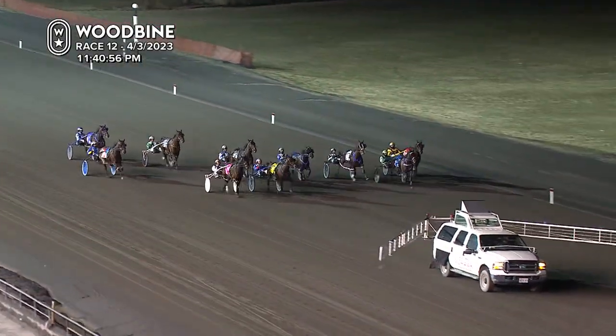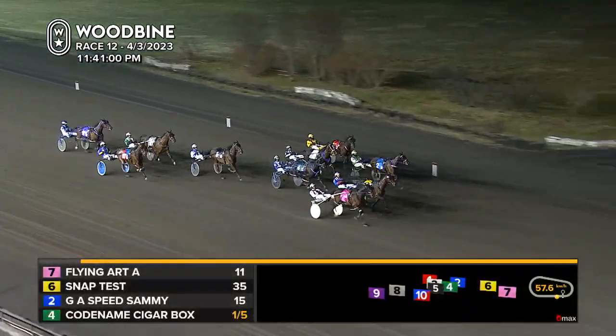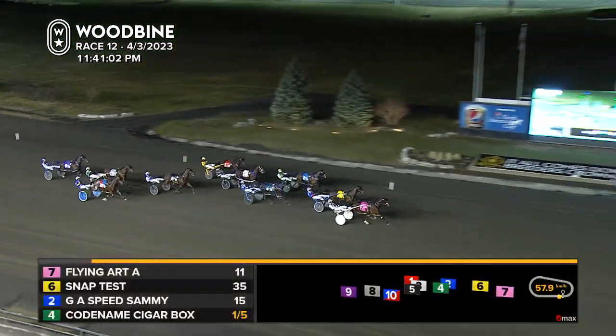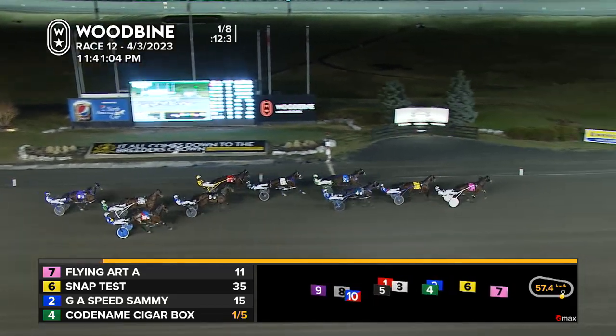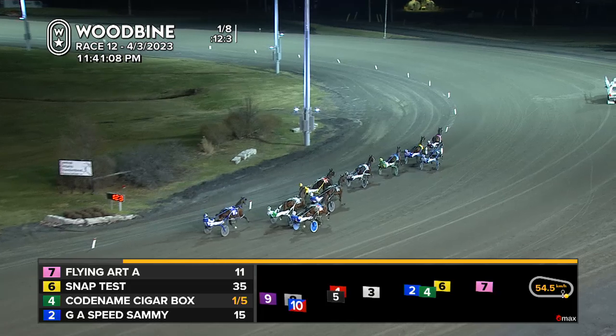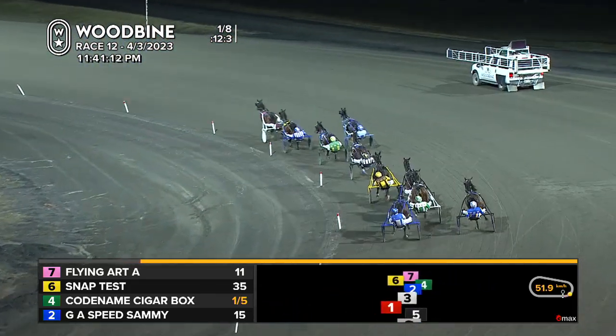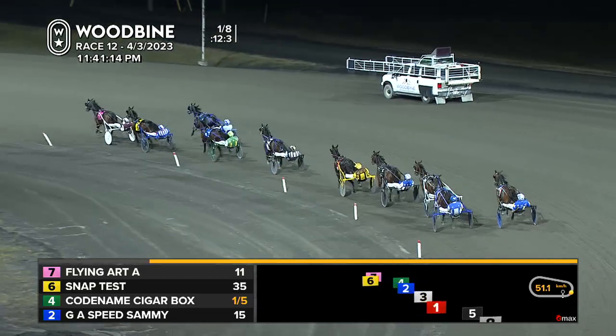SnapTest is firing out of there. Flying Art 2 is outside. There inside is GA Speed Sammy into third. Coming through between his codenamed Cigarbox, the favorite marching out to fourth now. Then Emblaze Hanover, followed by Nuzzle Loader. Actor Hanover's into the mix. Further back we go to find Major Hill, the parked-out Island Special Major, and Hervey Hanover trails as they make their way to the quarter marker.